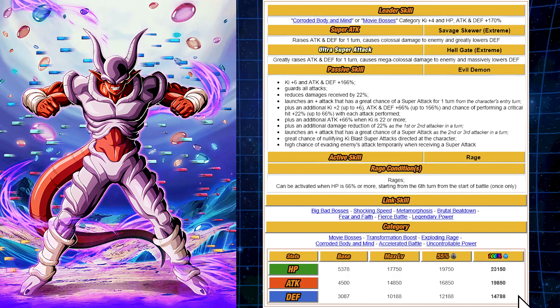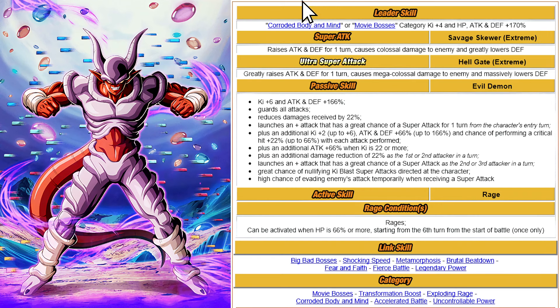The stats here are 23,000 HP, almost 20,000 in attack, and 14,788 for defense. As I mentioned, being the first ever dual category key plus four, 150 percent EZA is a big deal.